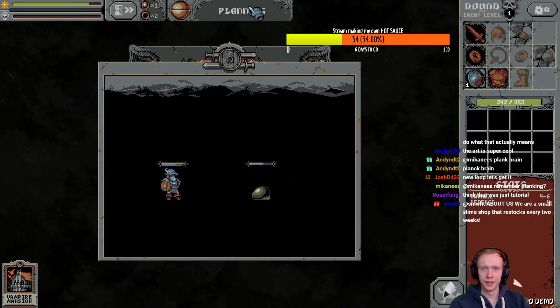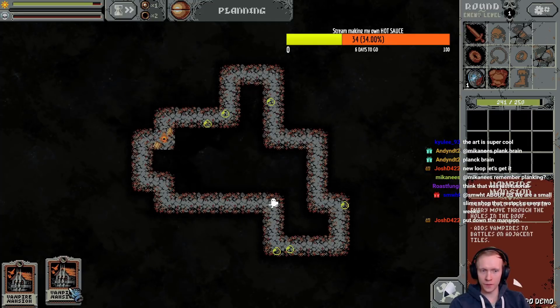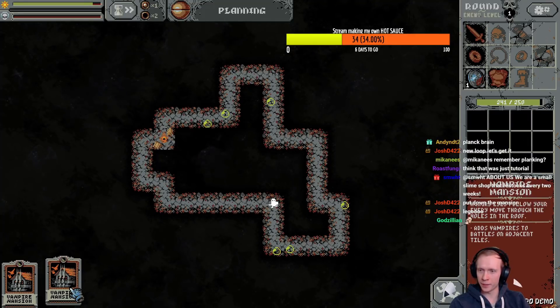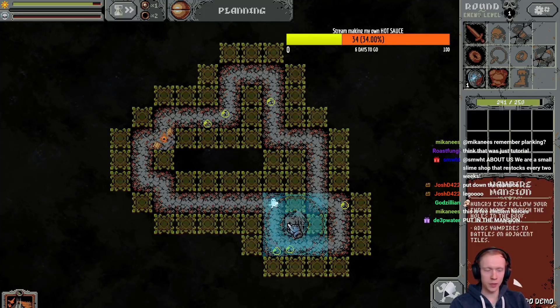Wait, what's this — vampire mansion? Hold on, I can't — in battle, two vampire mansions adds vampires to battles on adjacent tiles. Why would I want that?